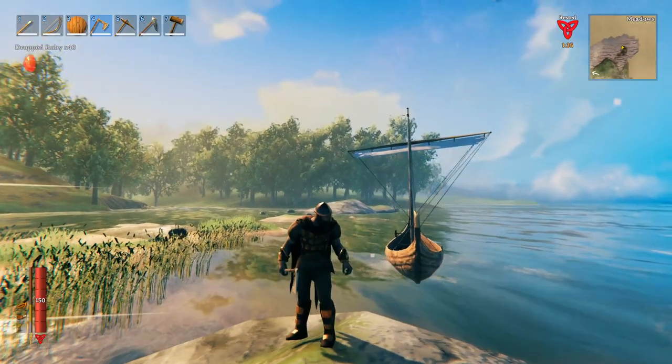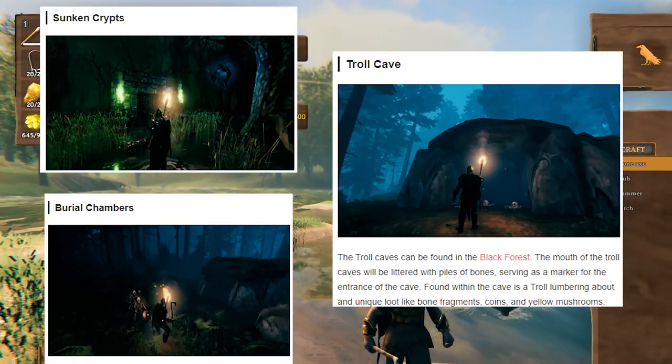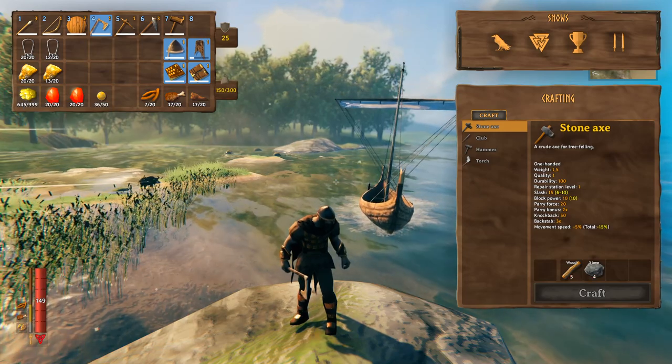Before you even attempt to find the trader, we're gonna need some coins. Coins can be found at dungeons. You can also bring rubies, amber, amber pearls, and silver necklaces, as you can sell these to the trader in return for some coin.